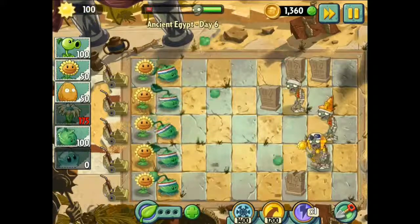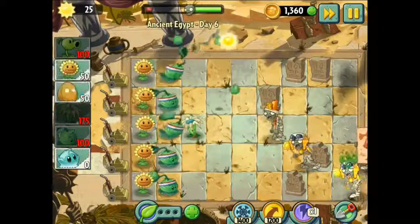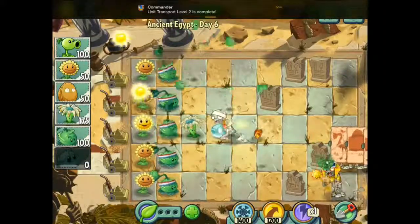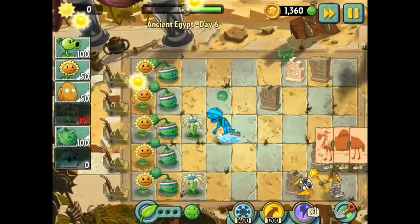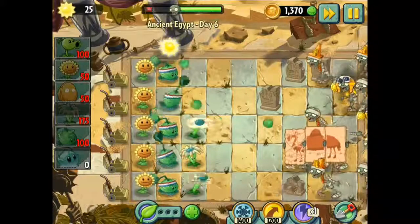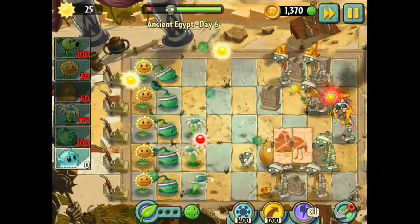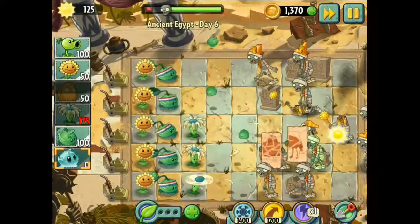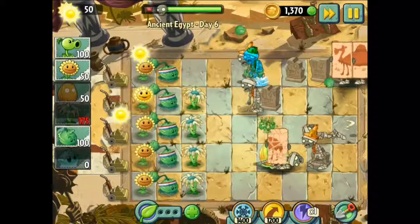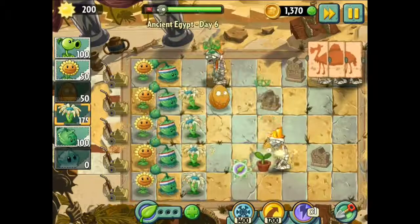Yeah it is - looks like about 15 seconds, that seems fair. Oh, that one is stealing my Sun, I hate those guys! Let's use some boomerang. I'm gonna freeze this one - stop stealing my Sun! Okay, this guy is dead now. These guys have got shields, so it is getting kind of difficult. The iceberg lettuce doesn't require any Sun, which is very good - I can save my Sun for the boomerangs.